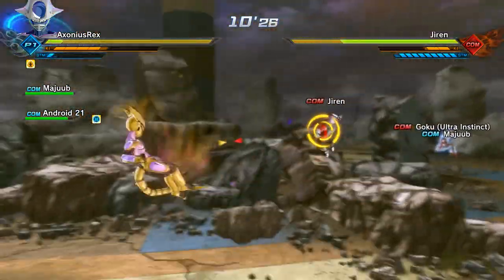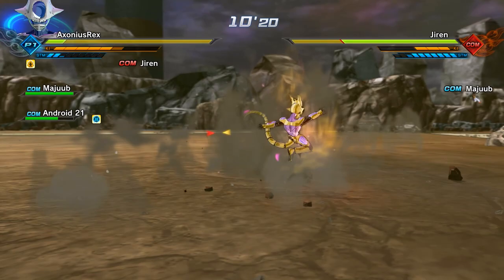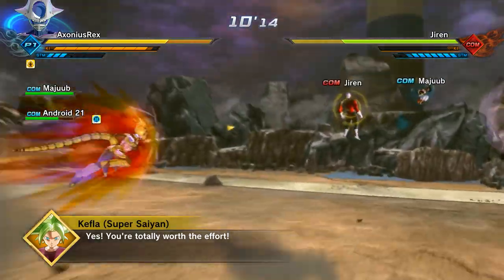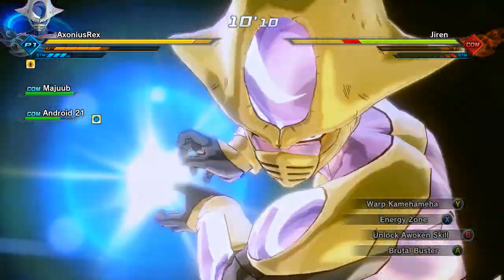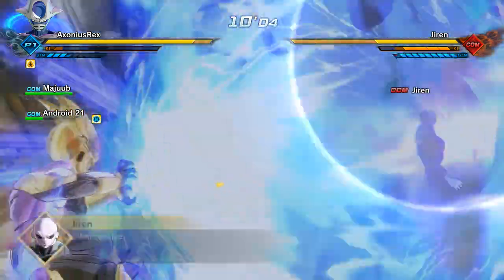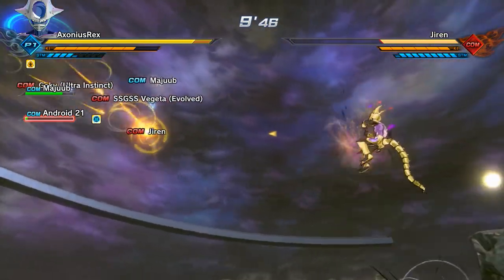His health and defense are the lowest, and Jiren will also kind of launch ultimates at your back and hit you randomly. So if you get the numbers down from four to three you'll be better off. Mastered Ultra Instinct Goku in particular is probably the most annoying one to take care of, because you'll just be fighting Jiren, get an ultimate ready, and all of a sudden MUI Goku will just teleport behind you and boop - Soaring Fist in the back. Get rid of Mastered Ultra Instinct Goku first if you can.